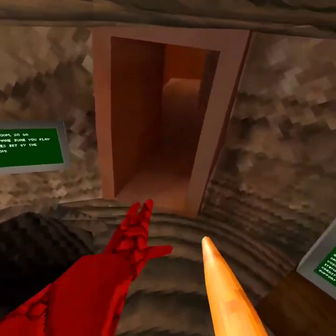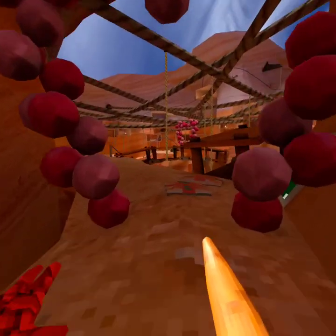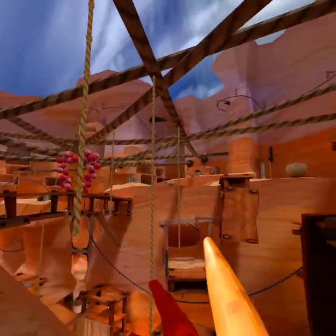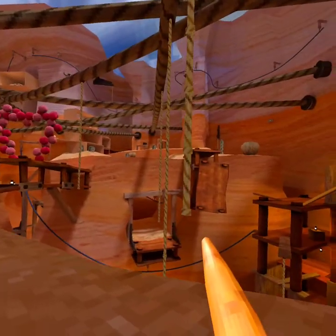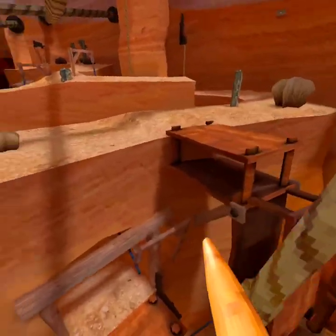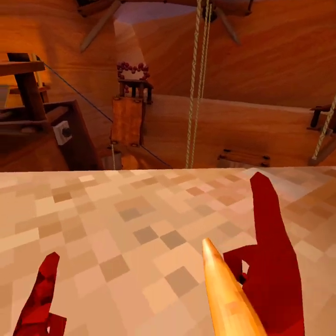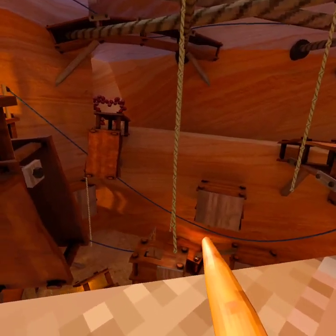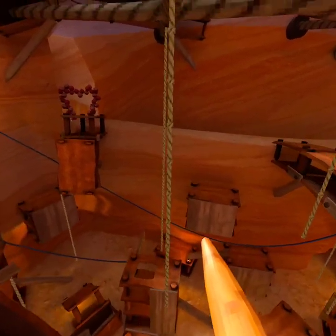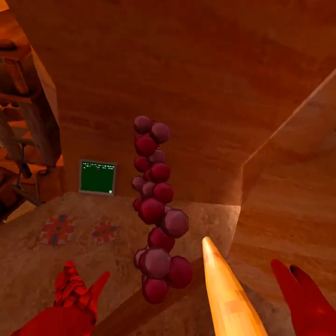When you get to Canyons, come over here — this is probably the best spot for learning this. You want to just launch yourself from one rope to the other, then to the other. If you do it fast enough, you gain an insane amount of momentum. Just watch this — and you go flying super fast.